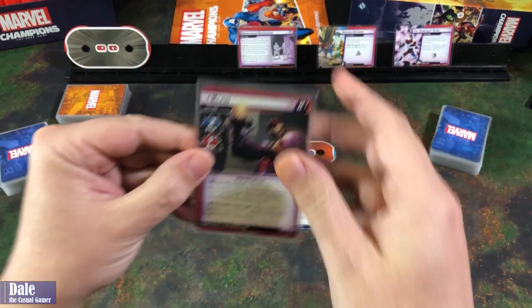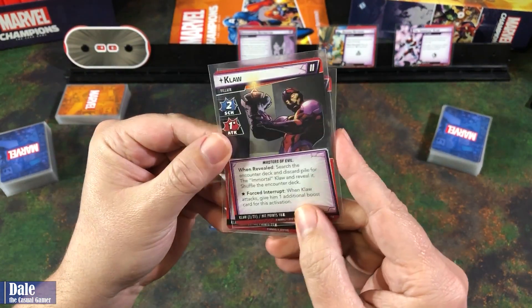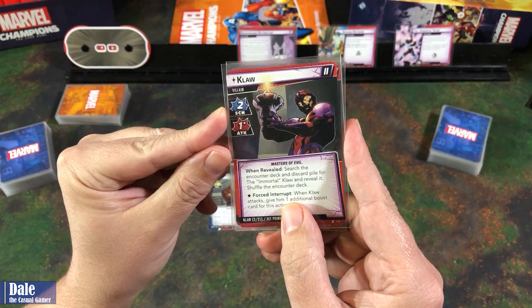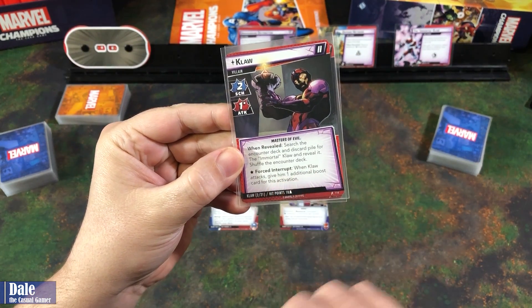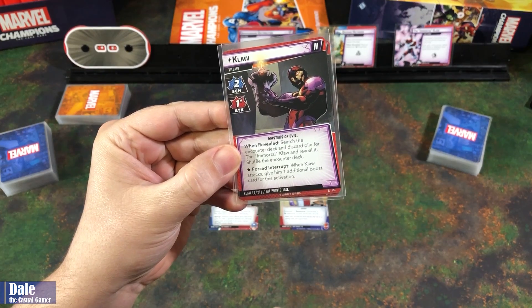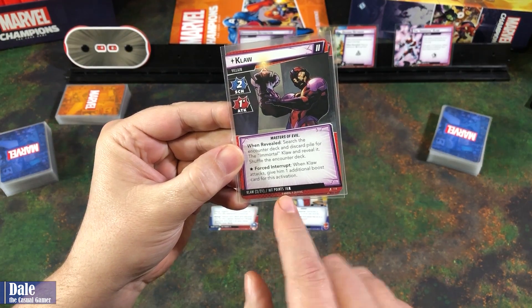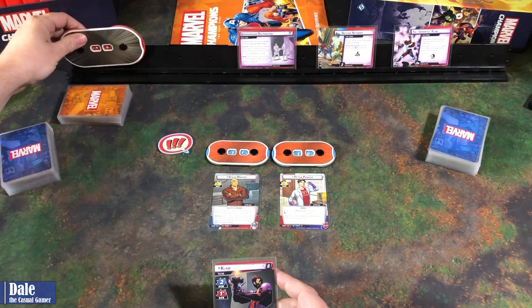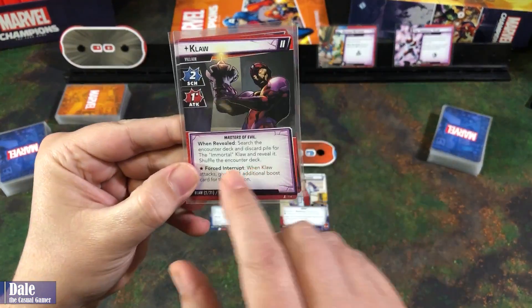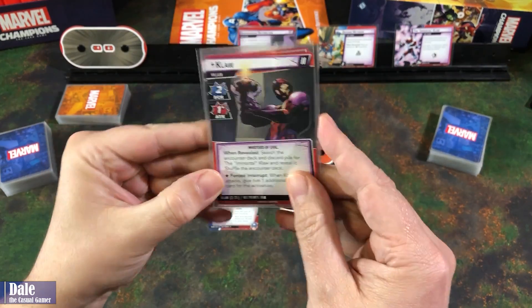Down at the table, we have Klaw 2 and 3 in play. He starts with a scheme of 2, attack of 1 with a forced interrupt — when he attacks, we give him one additional boost. He gets 18 health per player, so 36. We've got this set up at 46 because he's getting plus 10 health from the Immortal Klaw that we'll be bringing into play.